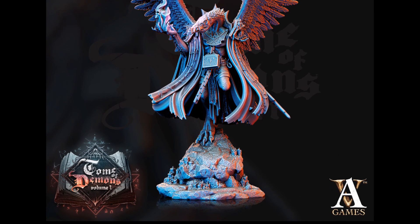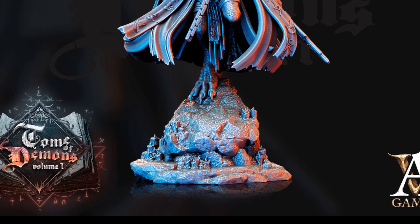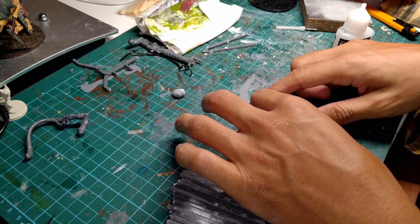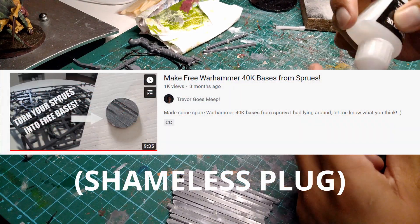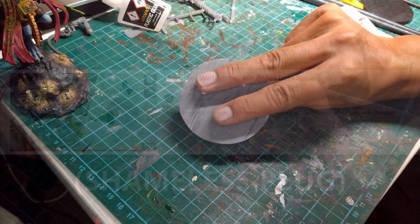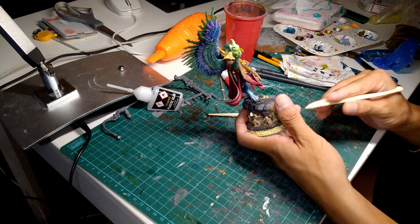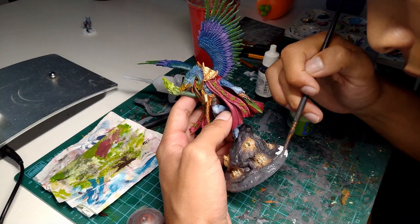Finally, for those of you who are really OCD about base sizes and shape, the base that this model stands on is quite close to that of the original Demon Prince, which is 60mm, but it's a little bit irregular. To solve this issue, I just made myself a 60mm base out of sprue, then stuck on the model, and filled in the gaps with some milliput, and shaped it such that it looked like all part of one big rock.